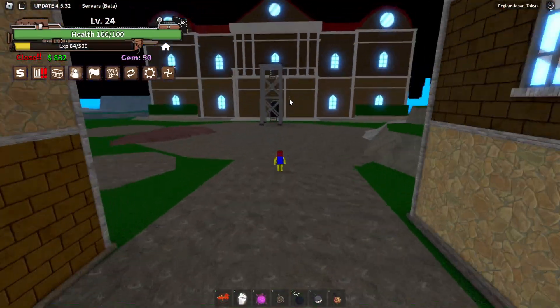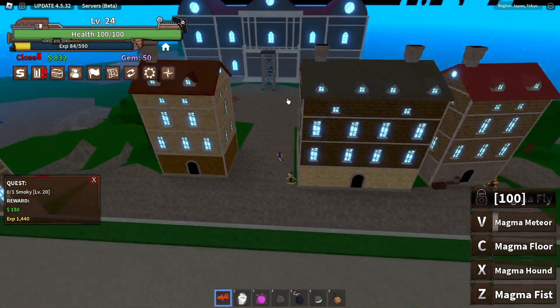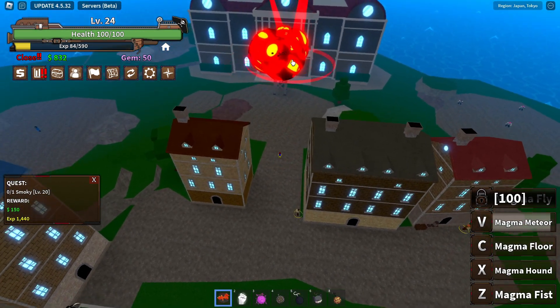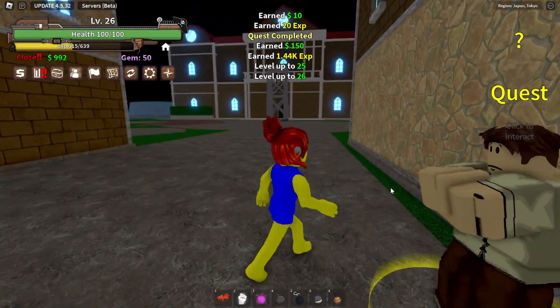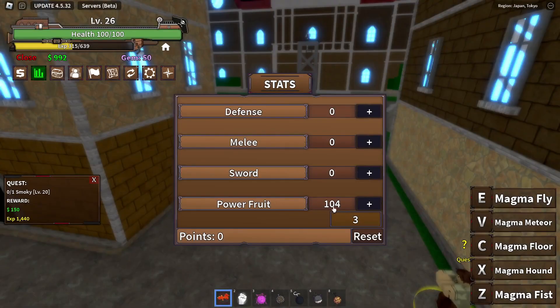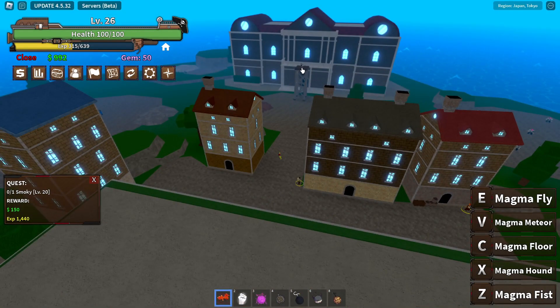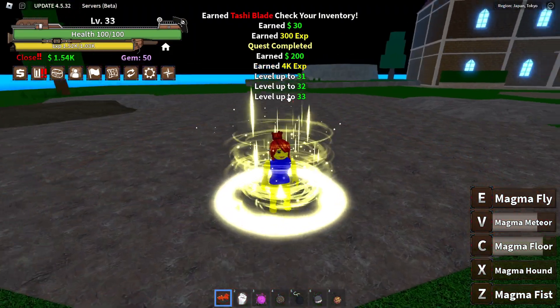Does he spawn back? Yeah he does — easy! I think I can just literally do this move and he will die. One, two, three — yeah, look, he just died. Since we have over 100 points into our power fruit we have Magma Flight as well. He's level 30 — Tashi! Who is this Tashi guy?